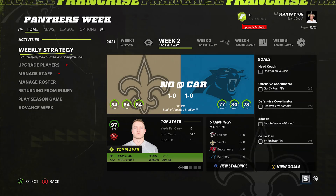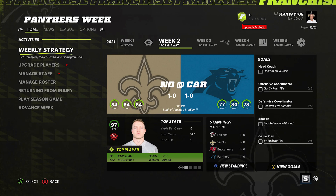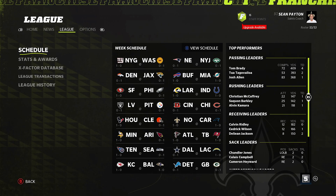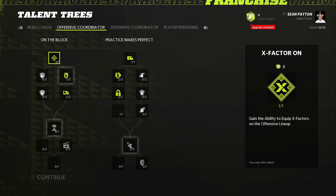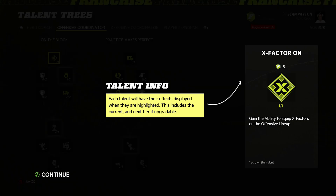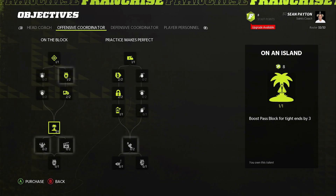Starting out with the five best, number one is Franchise Mode. This is the first time in a long time that Franchise Mode actually got some love and got a significant upgrade. They finally added back assistant coaches and even gave them skill trees with over 60 different skills you can earn and equip to your staff. These skills can help you with upgrading players for progression and regression, signing free agents, pulling off draft day trades, and a whole bunch of other things.